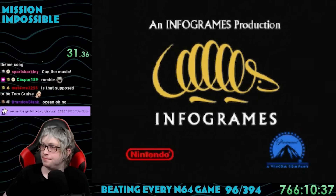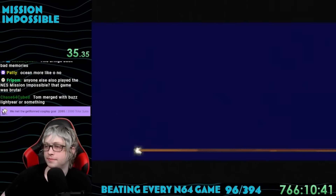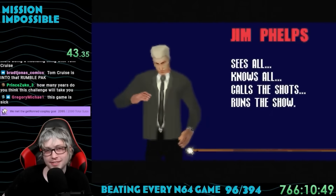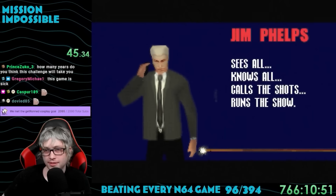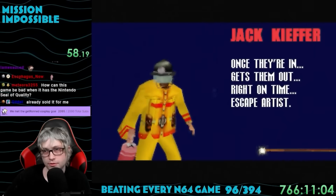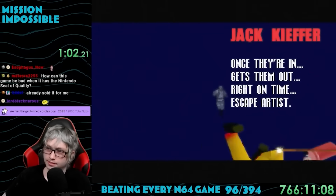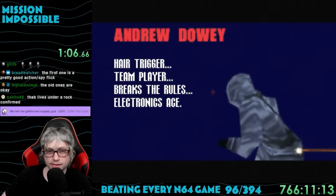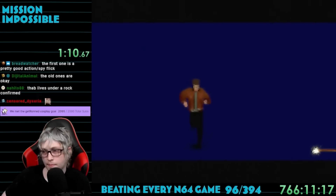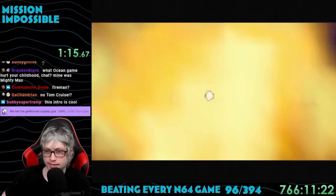The opening has the famous song from the movies and introduces us to the characters. There's Jim Phelps, who runs the entire operation; Candice Parker, a brilliant cryptologist; Jack Kiefer, who helps spies escape from scary situations; Andrew Dowie, who I think shoots people and is good with technology; and then there's the main character, Ethan Hunt — super skilled and takes the lead on missions.